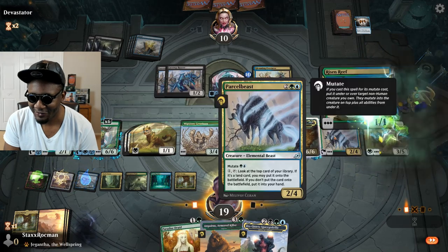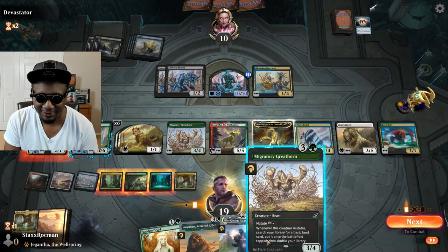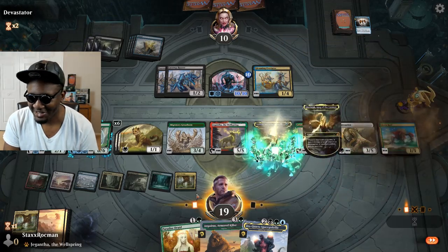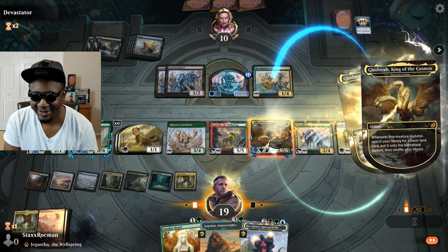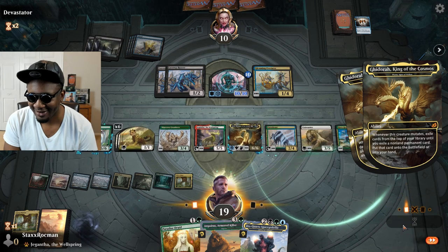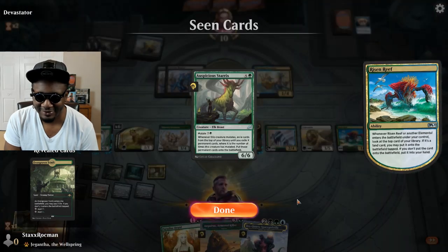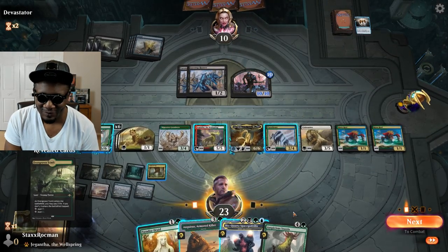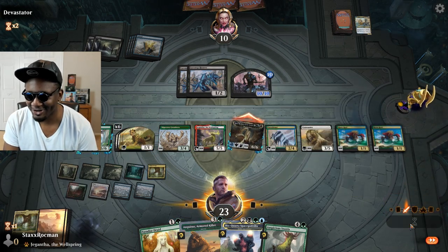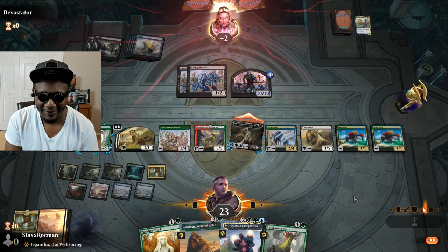Let me play the Reef just for fun. Go ahead and play my Migratory Greyhorn just for fun. I'll kill your Hexproof guy. Another Reef. I'm not even going swing all out, I'm just going to swing with my 6/6 Flyer. He was a good sport — I'm not trying to go all crazy. Good game.